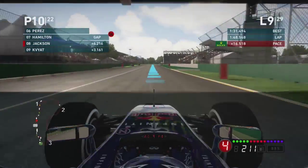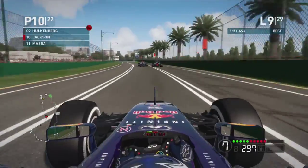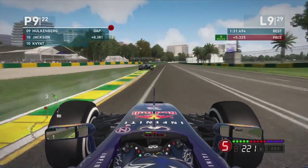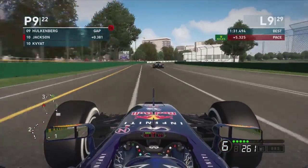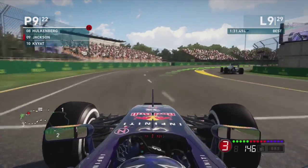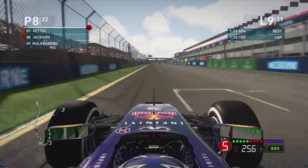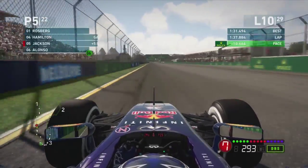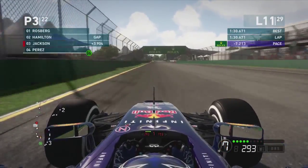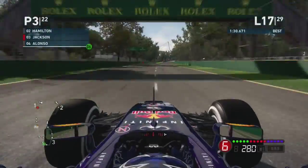We come onto the track in P10 after a 3.7 second stop — a bit longer than expected. Kvyat and Hülkenberg got past us. We go around the outside of Kvyat as Hülkenberg is caught on the inside, and we get the job done. Hülkenberg then peels off into the pit lane. As more people pit that puts us back up to P7, P6, P5. The following lap we're getting good pace, go purple with a 1:30.6, and we're back up to P3 behind the two Mercedes.